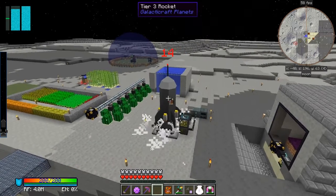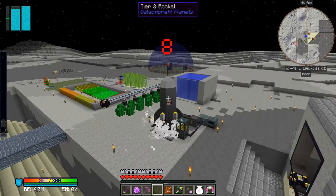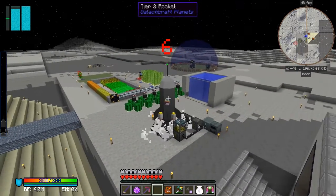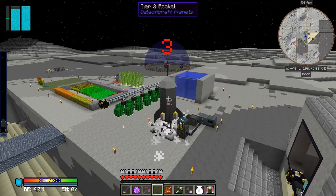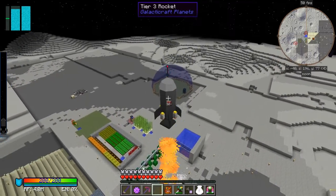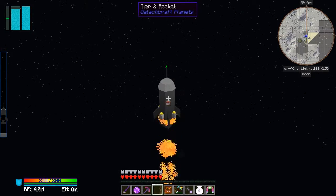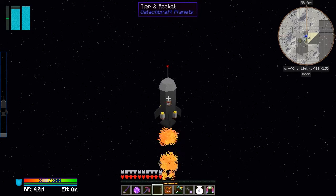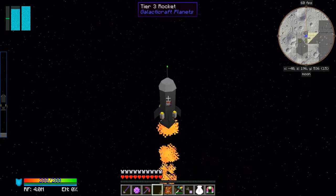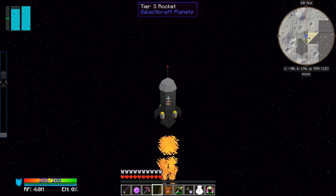I've not been to this planet - or this moon - before because it's the moon of Jupiter. I've still got my nicer armor on. I'm not been to this moon before so it'll be interesting to see it. Funny, I'm getting sound in one ear only. My face has disappeared from the little rocket going up - probably because of the Wyvern armor. That's strange.